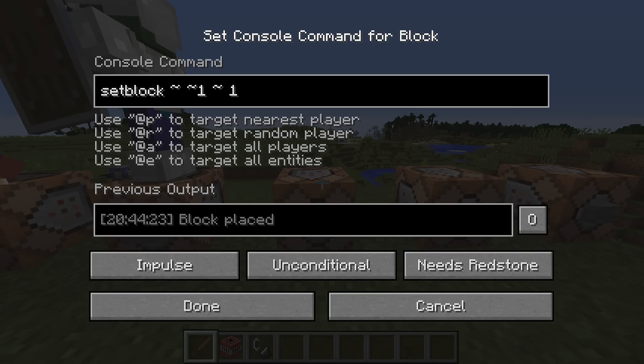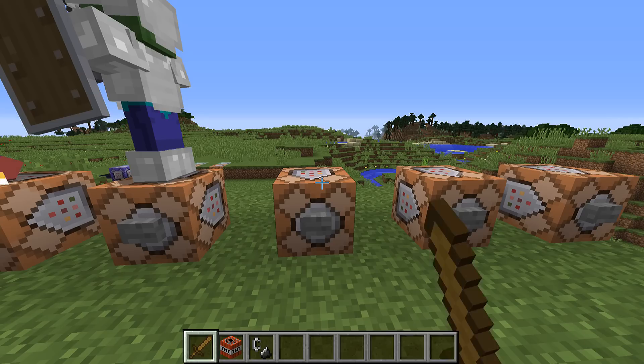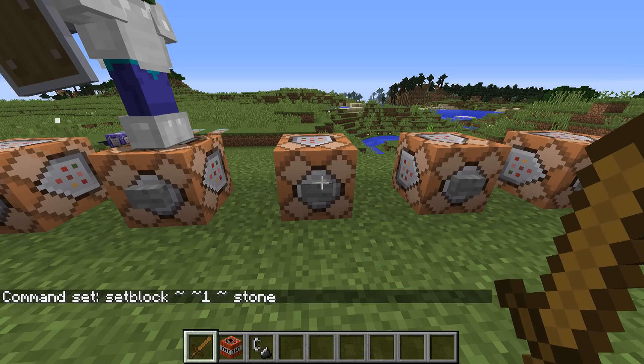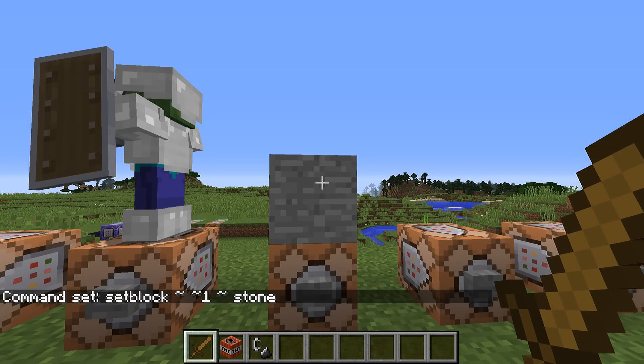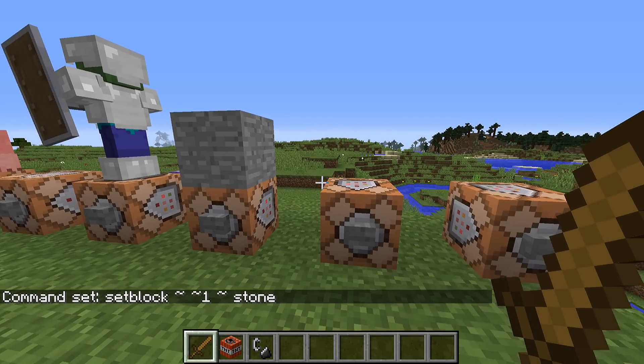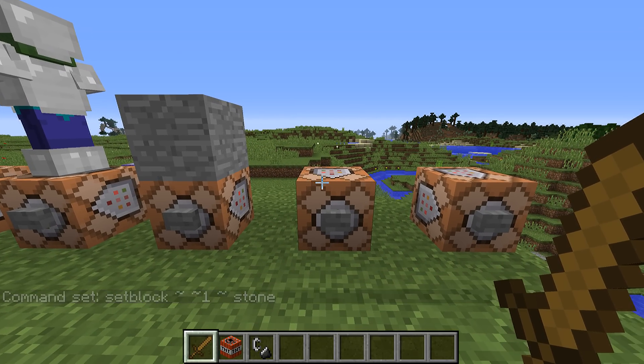Another big one: numerical IDs are no longer supported. For Minecraft 1.8, IDs changed from numbers into strings — so instead of a block ID of 0 you would say 'minecraft:air'. However, you could still use the old numerical IDs. That has been removed for Minecraft 1.9. Now only the string form is supported, so if you are still using numerical IDs you will have to update those.